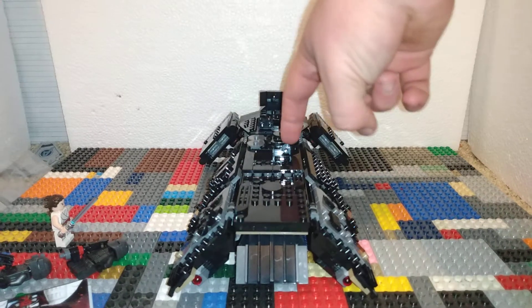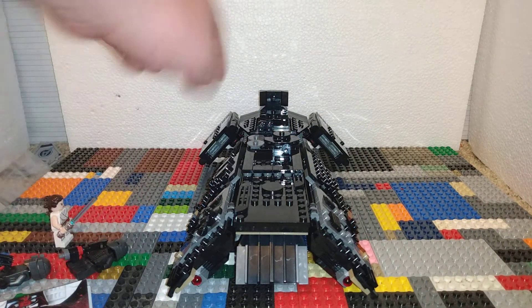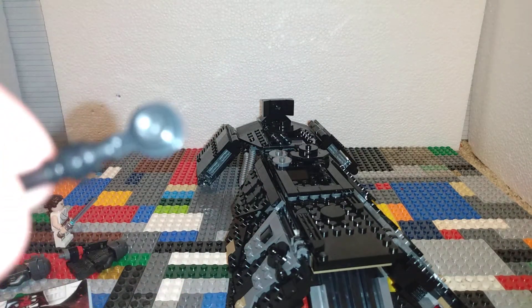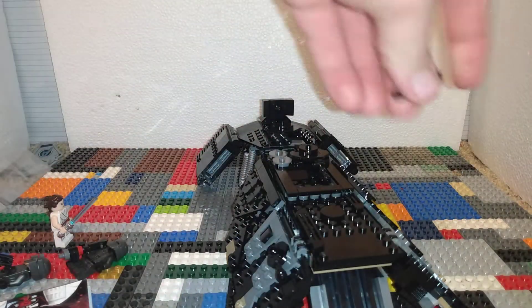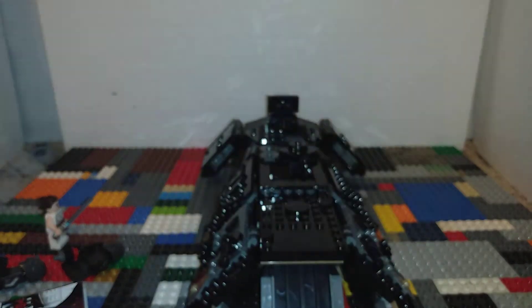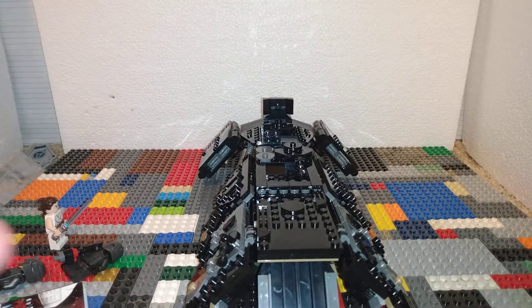You get a gun, a spare black tilt, and a spare black stud with the bar. So if you wanted to, you could build another gun — more guns, why not — and stick it anywhere on the sides.